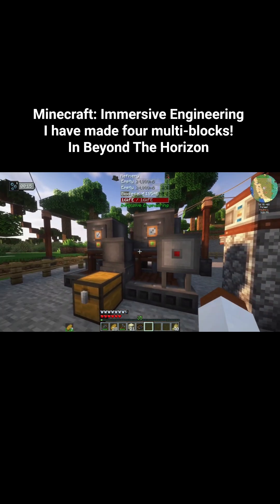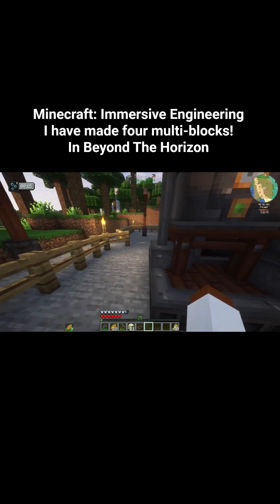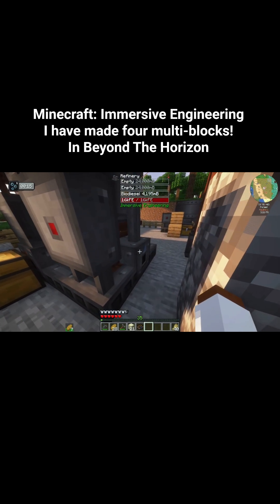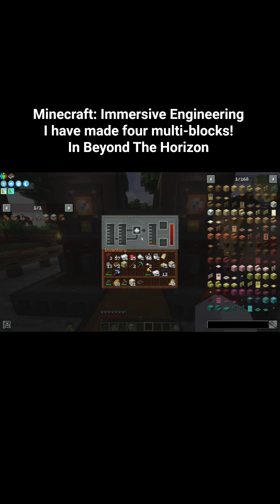And right over here we have the refinery. I have already made biodiesel with 4,000 units in here. If you want to know how to make biodiesel, you got to put ethanol or plant oil over this side, or likewise over here, plant oil or ethanol. Then you got to open the UI and place your nitrate dust right in the slot here. That's the only way you can make biodiesel because it requires a catalyst, which is nitrate dust.